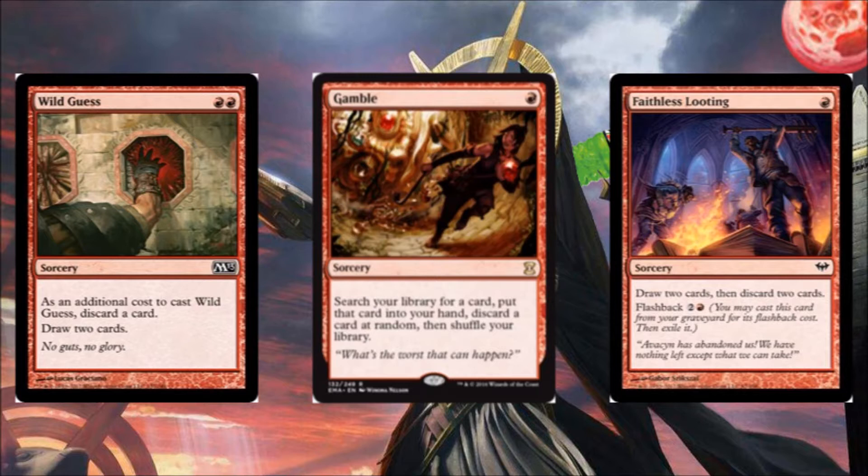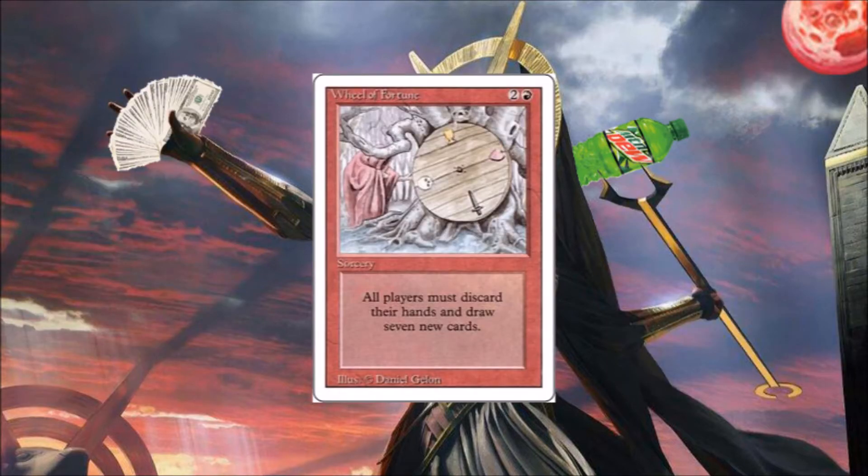Gamble lets you search your library for any card and then discard a card at random — which sometimes ends up doing nothing, but it's usually very good. Faithless Looting — everyone knows what this card does: discard two, draw two, and then you've got Flashback if it doesn't work the first time. And lastly, Wheel of Fortune. I could see adding a few more wheel effects — I felt like you needed at least one, because if your Hazoret somehow gets pathed or something, you really do want to be able to fill up your hand quickly so you can go on another rampage before you're shut out of the game entirely.